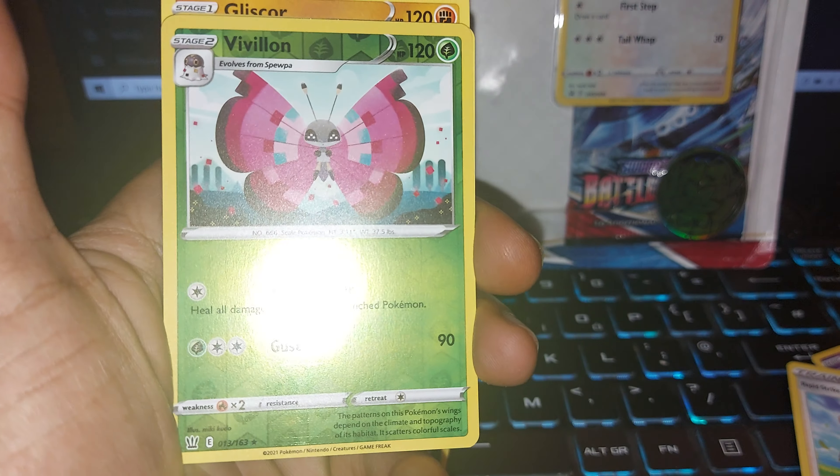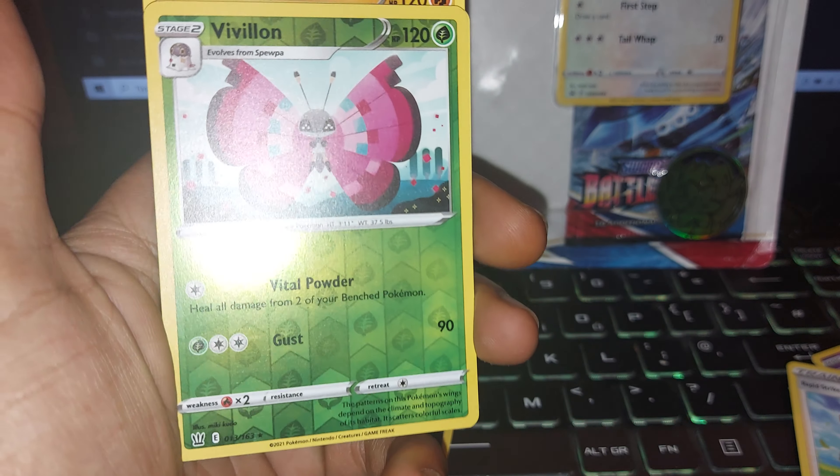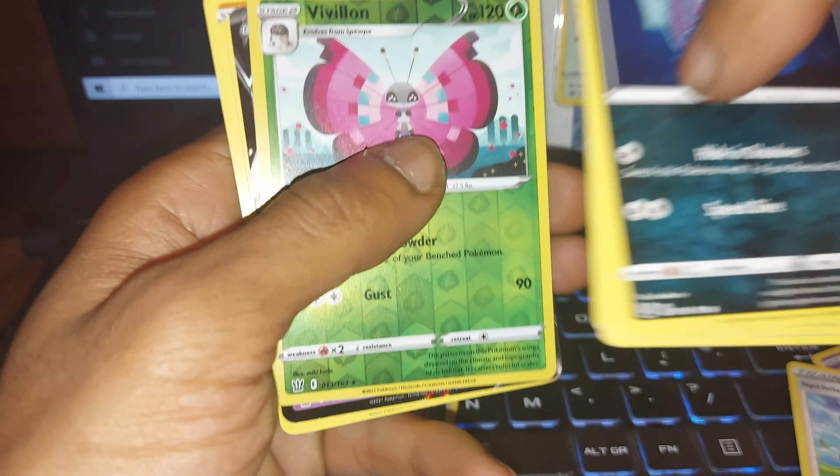Next up we have the Vileplume with 120 health points. This one has loads of different patterns — usually you can get loads of different variants of it. Grass type Pokémon, two moves: one of vital powder, the other of gust.